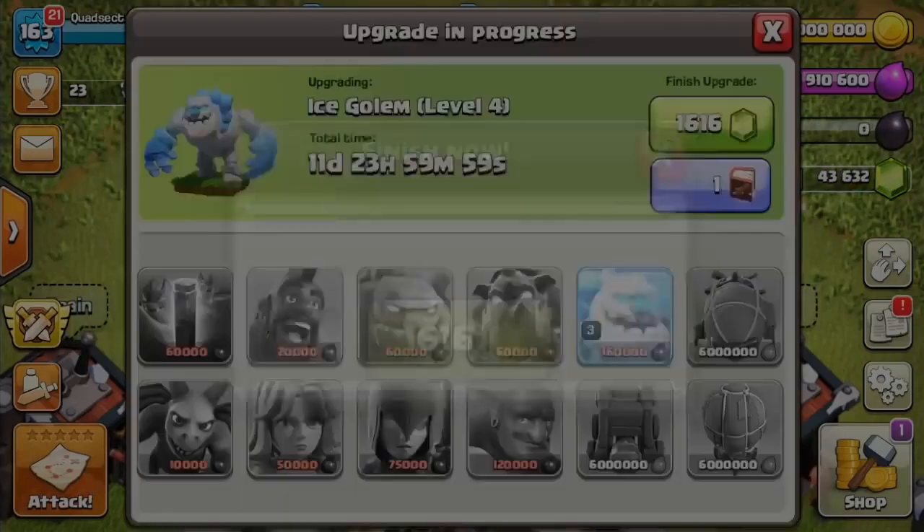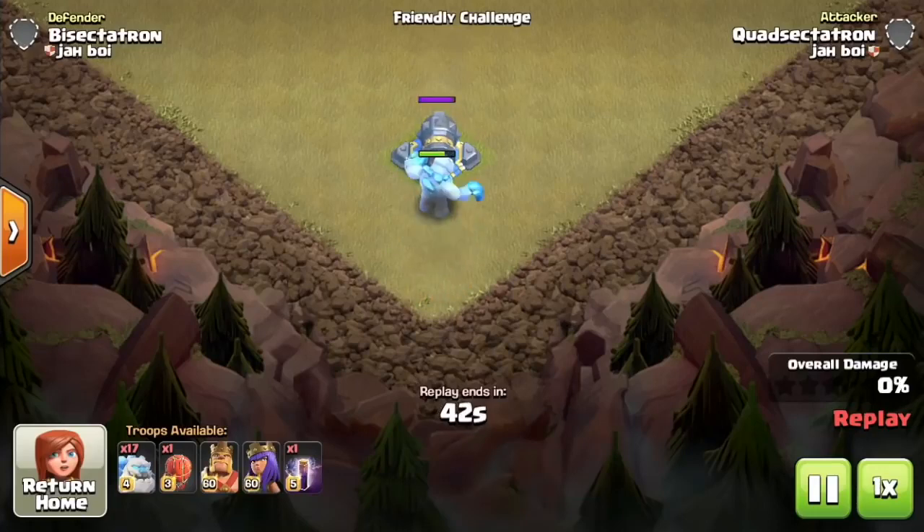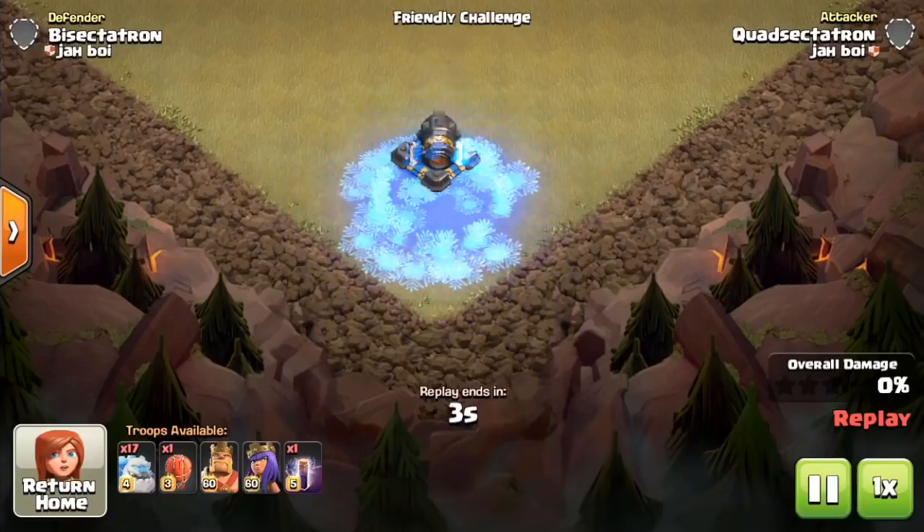Hit points are not bad — not quite as much as three giants considering it's 15 troop space, but around two giants' worth of hit points. That's not bad with that freeze effect as a bonus. Once it targets a defense, it actually slows down that defense. This is not a splash effect — just the one defense it is targeting. That's a max level 4 golem against a maxed cannon at Town Hall 12, and then once it dies, it has a freeze spell with a solid radius — the same as the actual freeze spell.